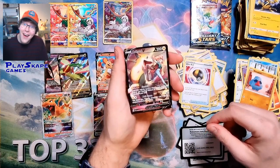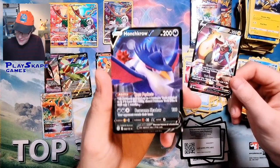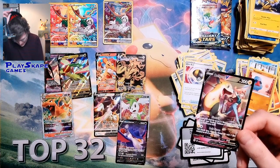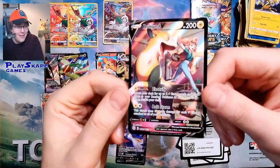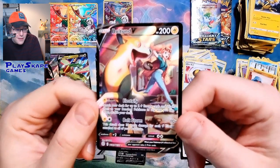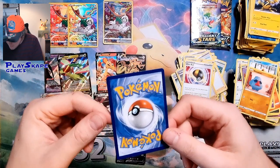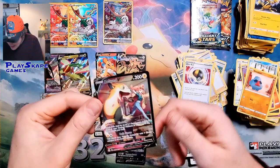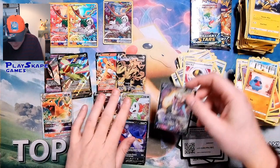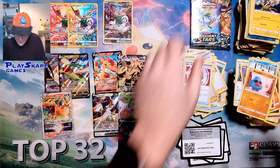Let's go — we got another character rare and a Honchkrow V! This allows you to have four tool cards attached to it, pairing nicely with Pachirisu. And look — we got a nice Character Super Rare: Sonia with Boltund V! You can see Sonia there chilling with Boltund. It's the Boltund V from Rebel Clash, but it's just beautiful. Thankfully this one doesn't have that silly line that the Gold Urshifu has on it. As a whole, I'm very happy with this box.